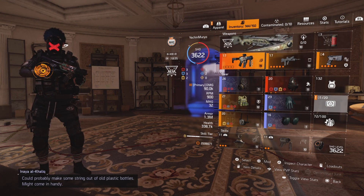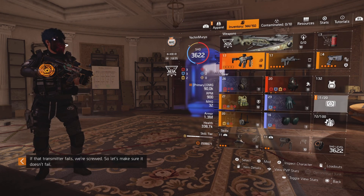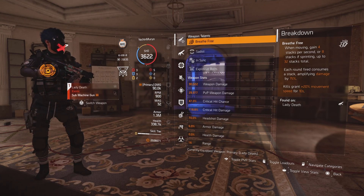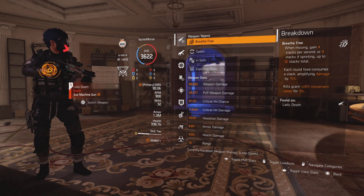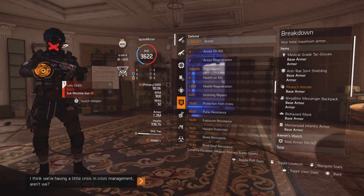We're using the Lady Death. You're probably asking yourself why you got a Lady Death on this build — I'm going to show you. We have 90k weapon damage, 47% critical hit chance, 118 critical hit damage, and 60% armor damage.